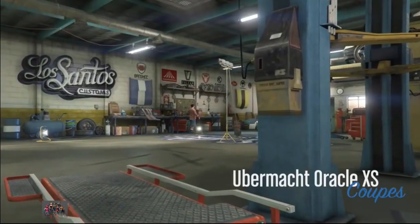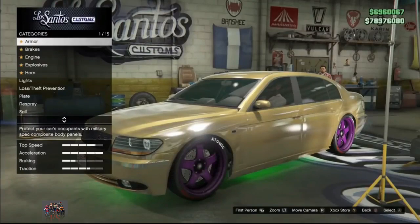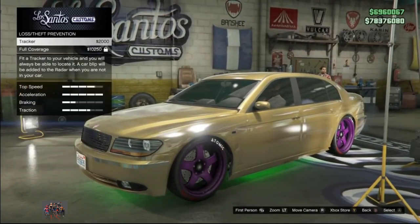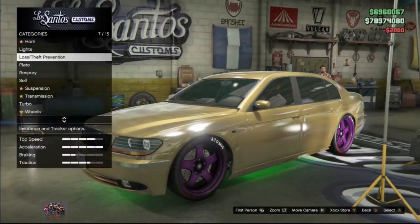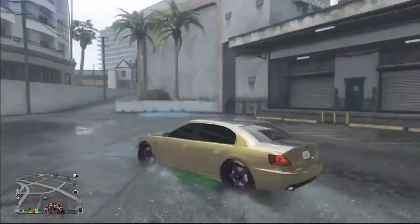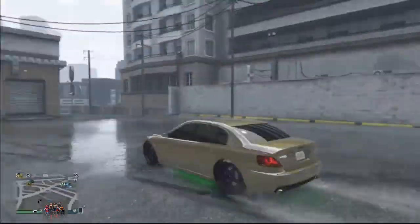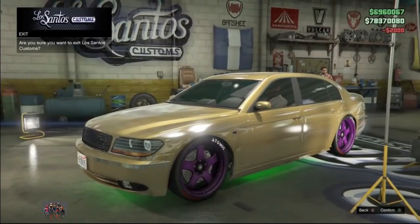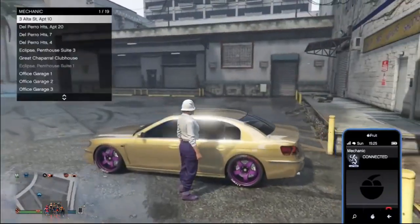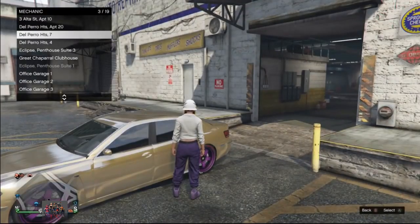The vehicle will be transferred to the first empty slot you have in your list — for me it's garage number 3. Make sure you have a couple of empty slots before you start the glitch. Every time you add a tracker on the vehicle you will get one duplicated vehicle, so you can get one vehicle every five seconds. Every time you drive into Los Santos Customs and add another tracker, you have one more dupe — it is extremely fast.